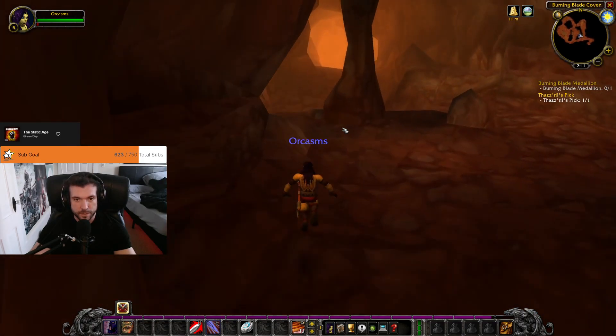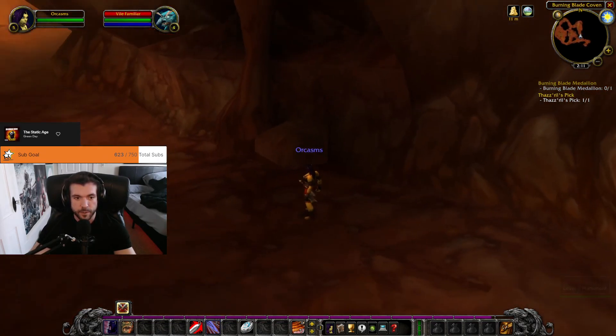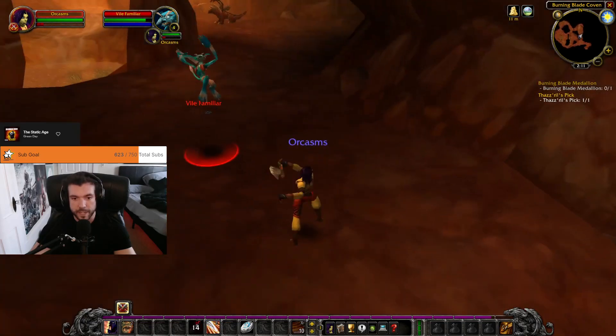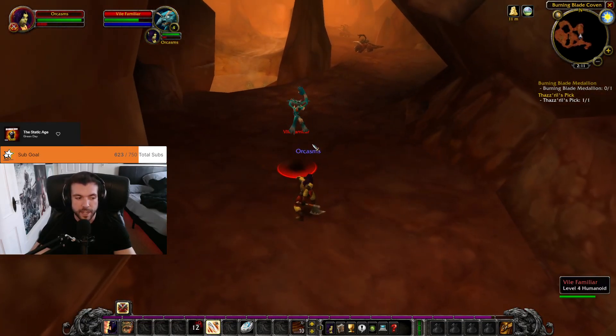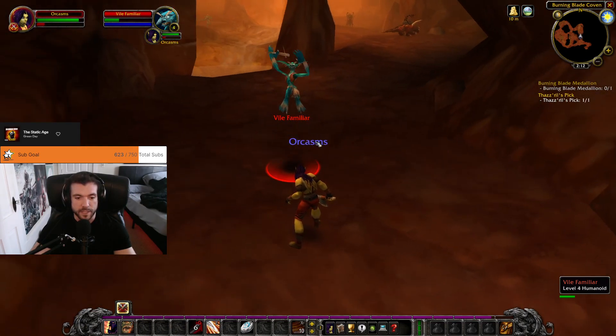You'll notice when I charge there's like a red line after my character. Watch — see that red line? That's not in vanilla. I'm like 99% sure. I don't know why they kept it in.